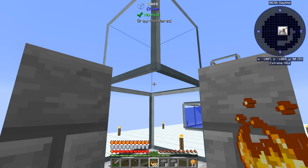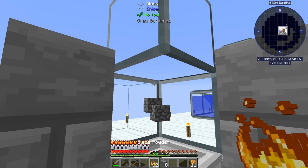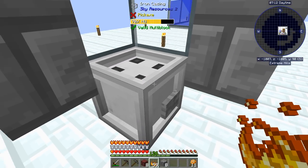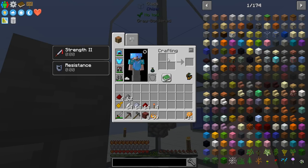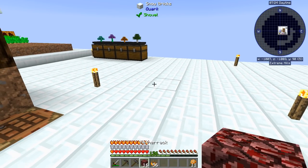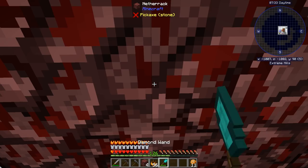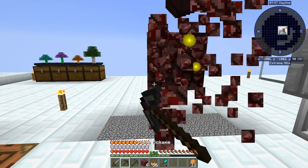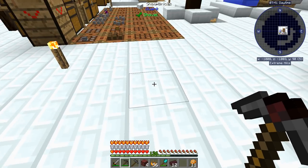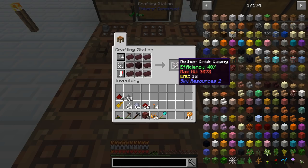I'll get myself aimed at the right distance. And we take our auto-smelting pickaxe and we just made it into a bunch of nether brick. We're going to take the nether brick and make it into an actual brick — like that — and we've got our nether brick casing.